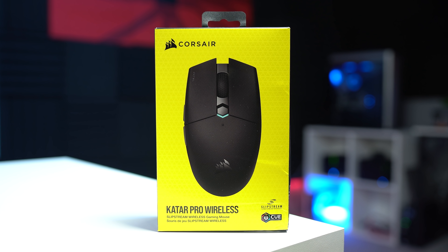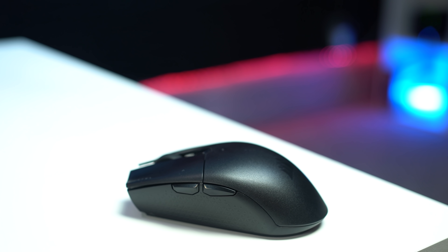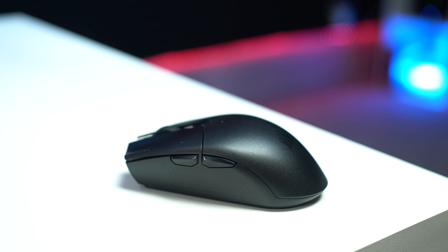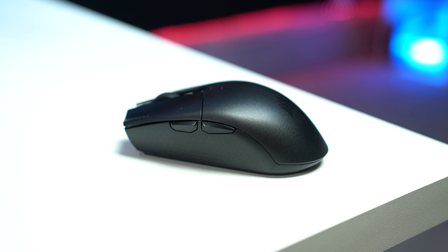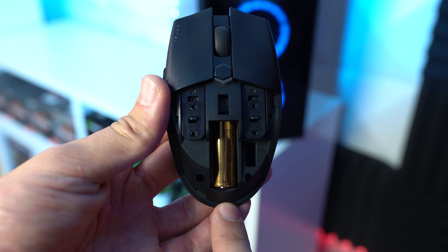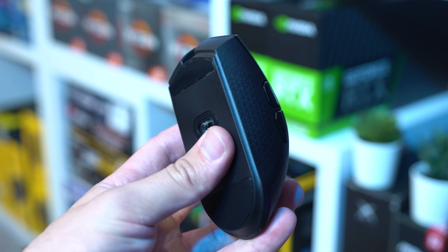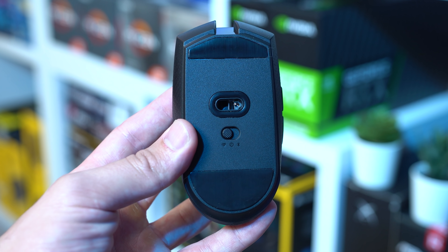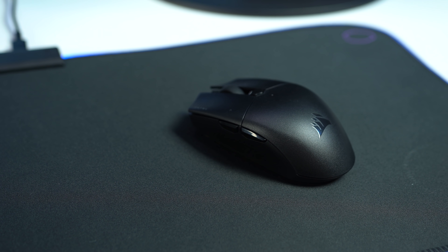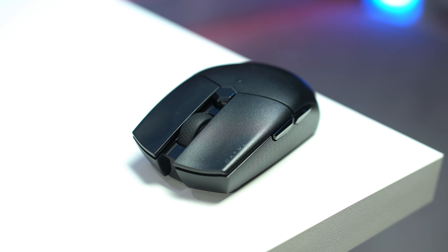This here is the Corsair Katar Pro Wireless — a brand new product that only costs $40. I'm personally super excited to see that Corsair is still making some more budget-friendly products like this one. This is a super lightweight design powered by a single AA battery so you can quickly change it out when it dies. It's rocking a 10,000 DPI PMW3325 sensor, which is great for a product that isn't expensive, and honestly what I like the most is just how simple and portable it is. This is great for a budget laptop gaming setup.